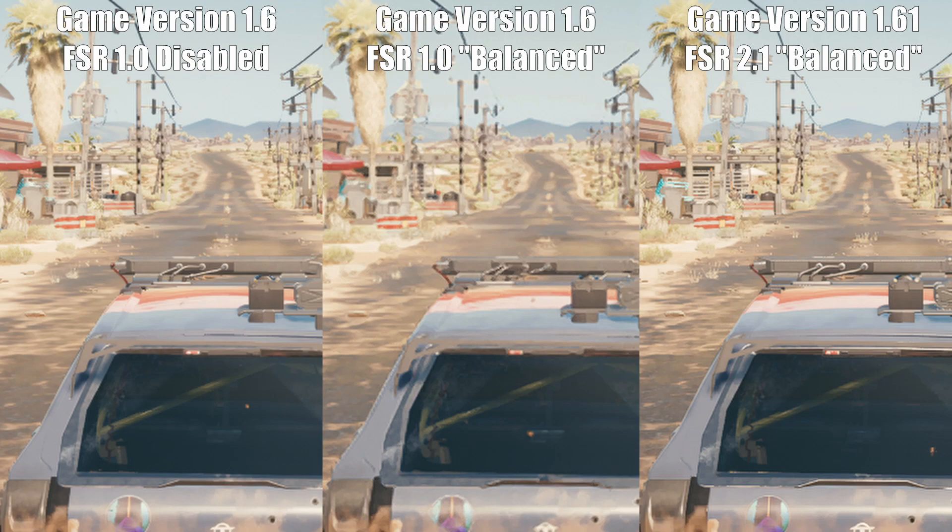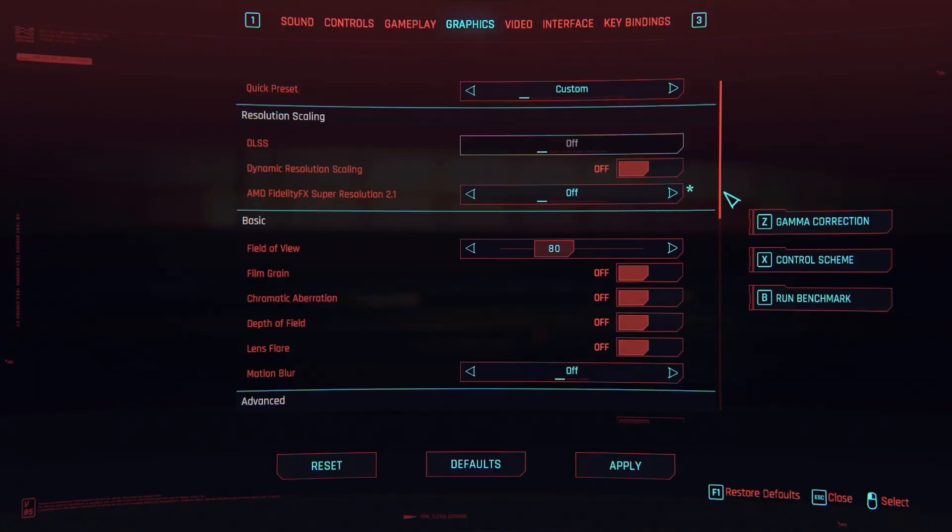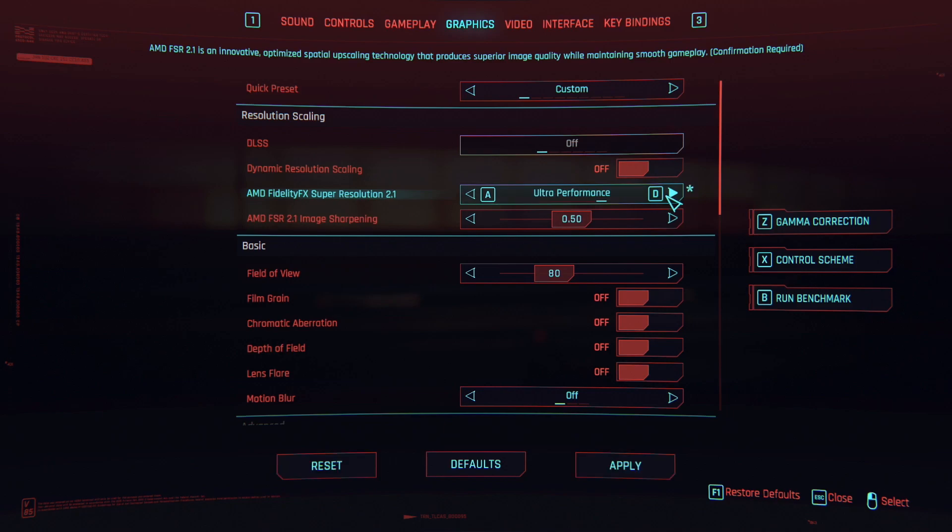The sharpness slider doesn't really impact performance too much whether you have it set all the way down to zero or all the way up to one — there was only a one frames-per-second difference on average, so I'd set it to whatever your personal preference is. Now onto the subject of performance; we are testing more entry-level hardware today as per the usual theme of the channel.